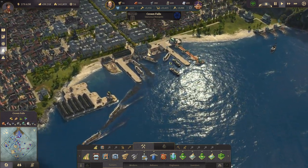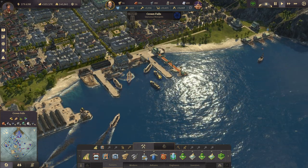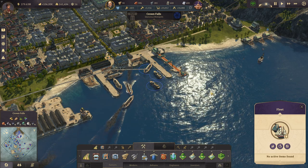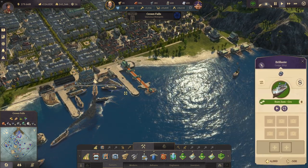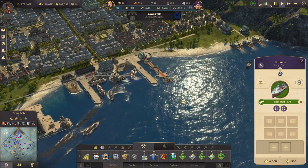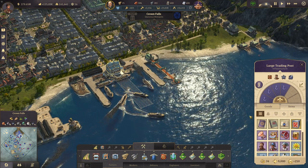As we can see, it's also getting a bit busy here in Crown Falls, so we'll need to upgrade the harbour soon. My two monitors have now unloaded their cargo. So now we have some more animals. How many do we have now in Crown Falls?